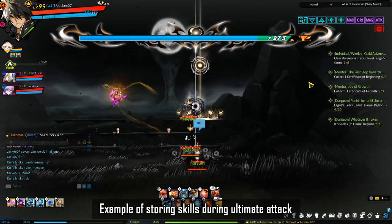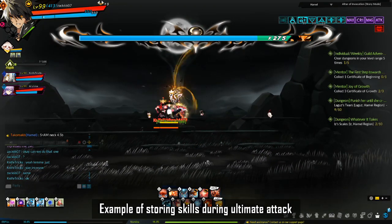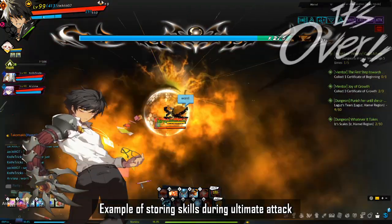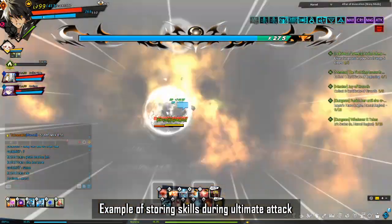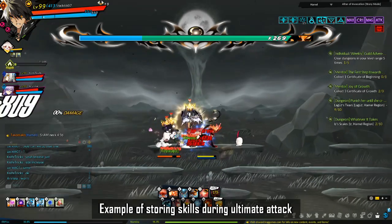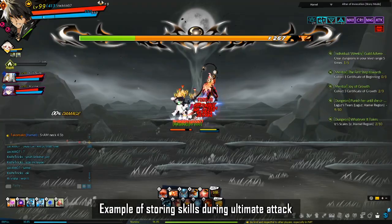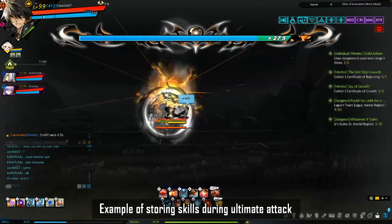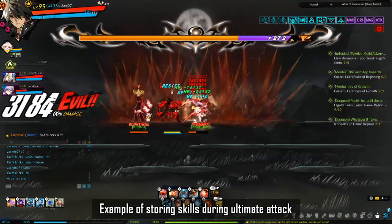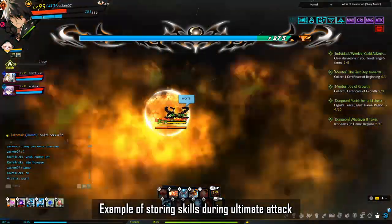Storing skills: if you grab the white orb during the ultimate and will proc a res title, passive, or SLT, you can cast certain skills right before the breath attack. When the boss kills you and you proc your res, the skill gets stored and continues casting when you are revived, giving extra DPS while the animation plays. This works for storable skills such as RH's second hyperactive, CC's second hyperactive, Sense's second hyperactive, etc.